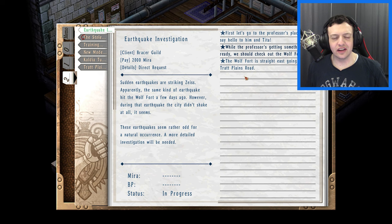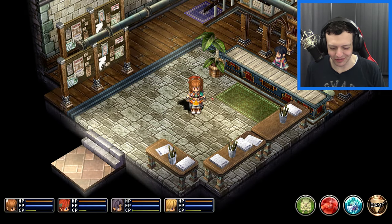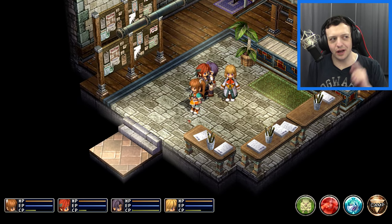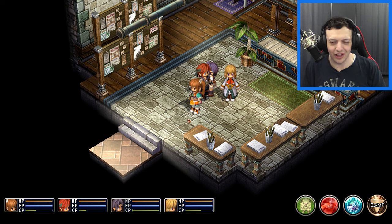The plan is to do the tunnel monster and training assistance while doing the Tratt Plains along the way, getting them all done before checking in with the earthquake investigation at Wolf Fort. After that, we'll come back and probably pick up Tita as a companion — it'd be a little silly if we didn't. I already saw in the store that I can buy an upgraded version of her cannon, so a little bit of a spoiler there.